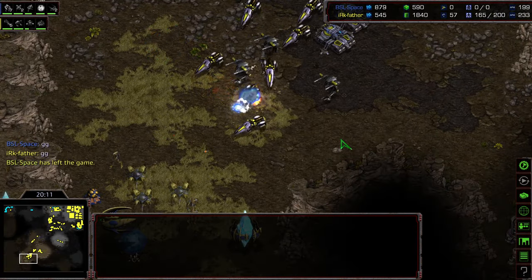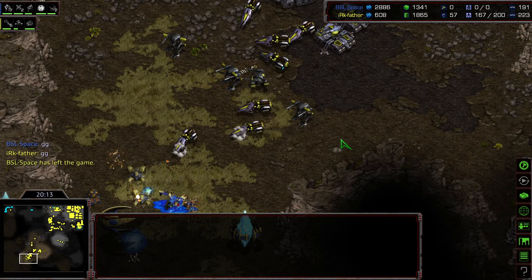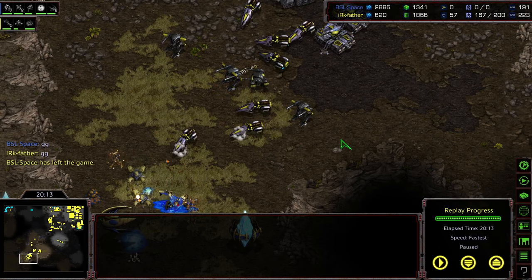Father looks like he might be in... yeah, there's GG! Father takes it. Crazy - I thought for sure that Space with those Psi Storms over that ground would just be able to wipe it out. But Father, through pure macro and the upgrade advantage, was able to shove this through and take that match.